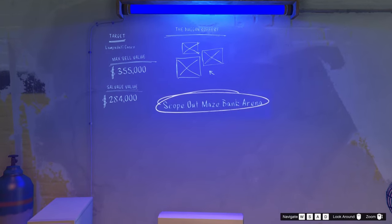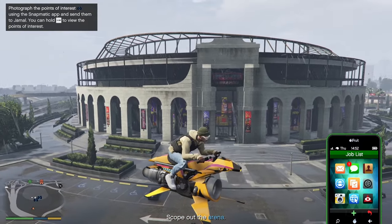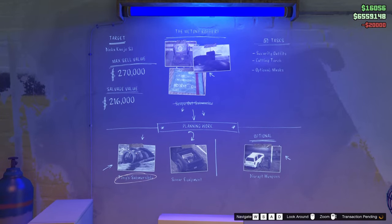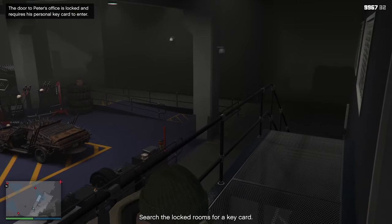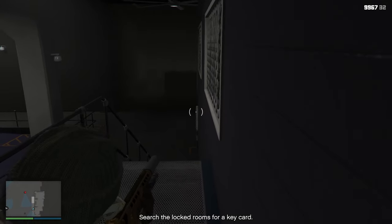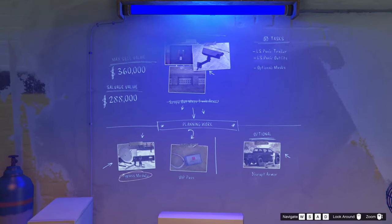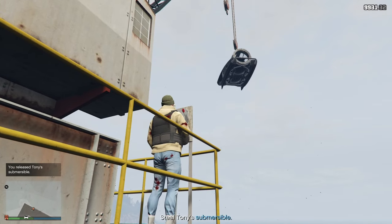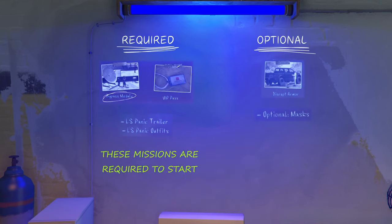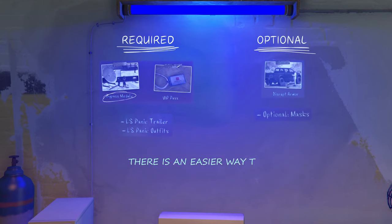If you are doing a mission for the first time you will need to do scope out missions, which require you to go and scout the location where you'll be stealing the car. After the first run, you won't need to scope out again. On the planning screen you will see required missions and optional missions. I suggest only doing the required ones since the optional missions only remove one star of wanted level on the finale, and there's an easier way to handle that.